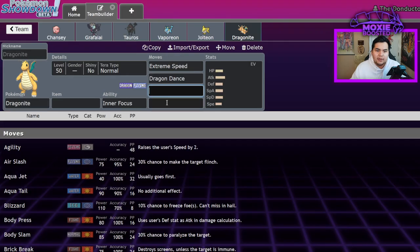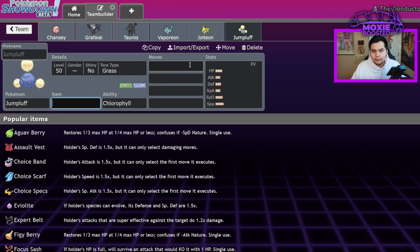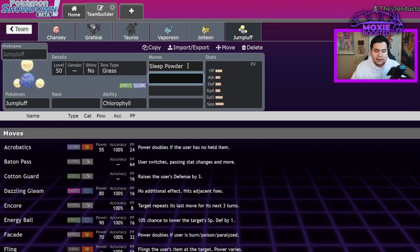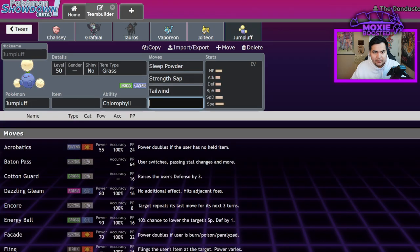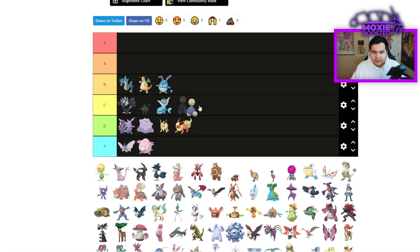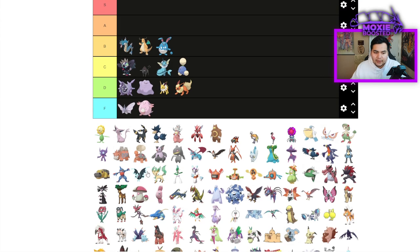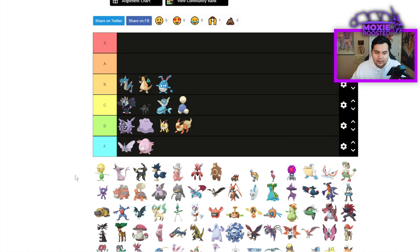Jumpluff — you get Sleep Powder, that's the main thing. It still has Strength Sap, not that bulky, decently fast, has Tailwind. That's going to be C tier. I think you can get away with it, it's just not that great. Sorry if you guys hear noises — they're doing construction outside.